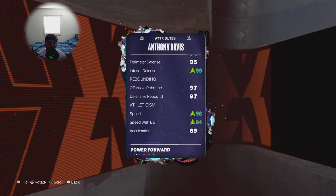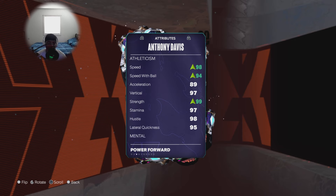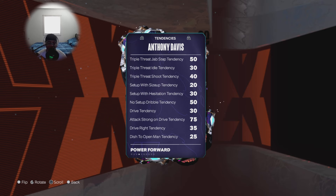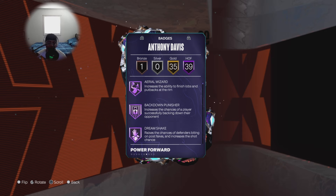I upped his interior to 99, double 97s on offensive and defensive rebounding. I upped his speed and strength as well, trying to make this card my anti-Wemby, anti-Kristaps Porzingis build — quick and able to defend in the interior. So let's go over some of these badges; we got 39 of them.